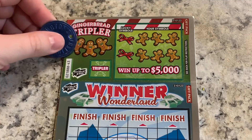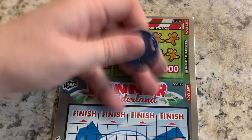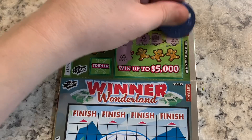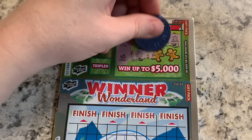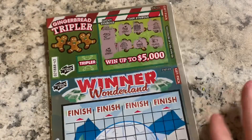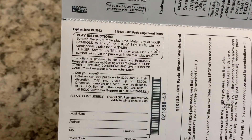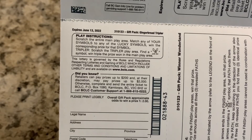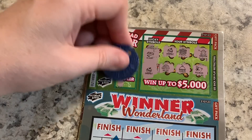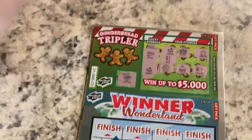We have Gingerbread Tripler. Lucky symbols — we got a scarf and an ornament, an ornament, fireplace, gingerbread, a glue, Toki, and a polar bear. Scratch the entire match — any of your symbols match the lucky symbols and win the prize shown. If you scratch a tripler, find a win: 3X. No tripler. So we have a matching ornament — one dollar.